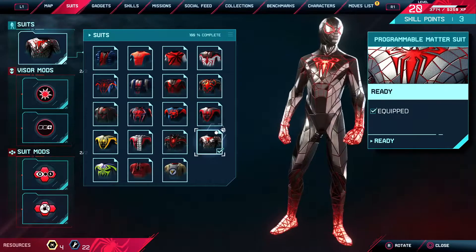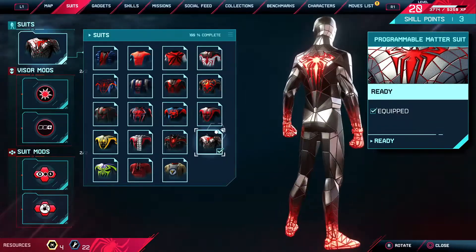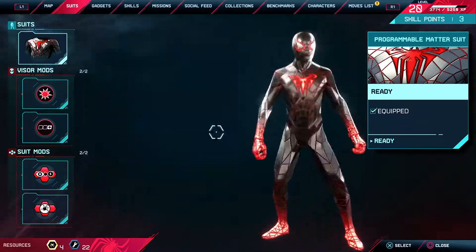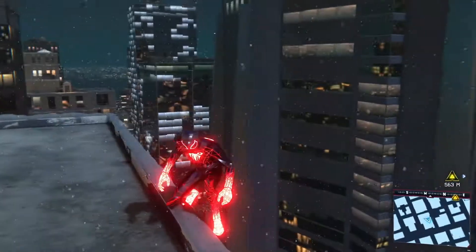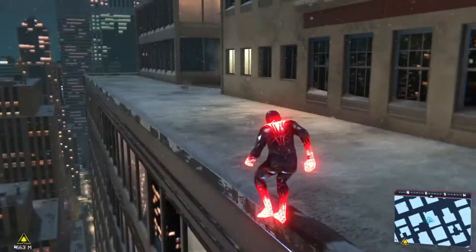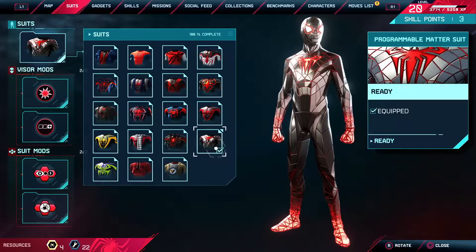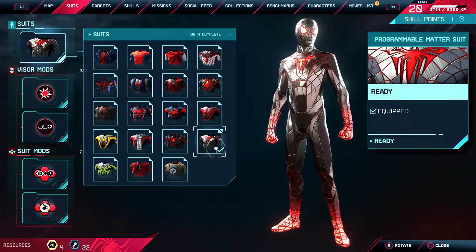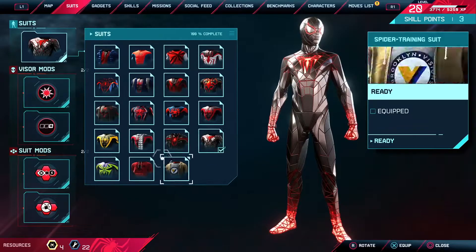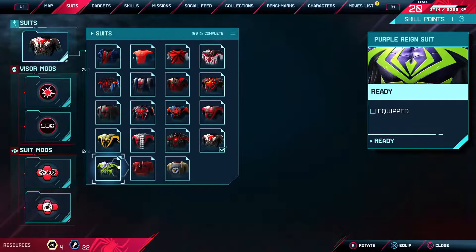Then you have the Programmable Matter suit. I don't know how to feel about this one — like it's cool, but I don't like all the sharp edges. This is just how the suit looks — it just glows very bright red. You get this one by defeating all the secret bases for the bad guys in the game and finding all the crates.